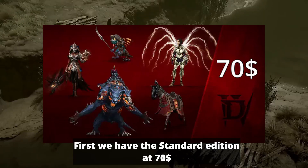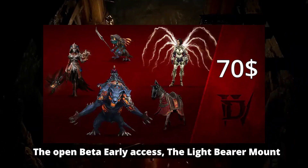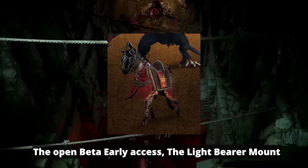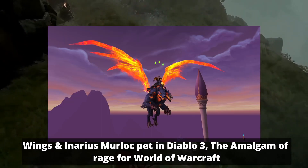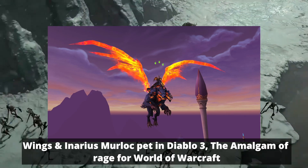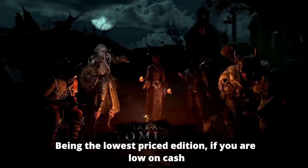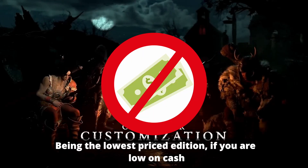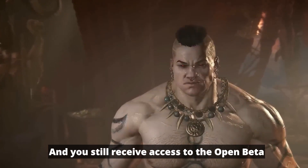First, we have the standard edition at $70. This edition includes the game, the open beta early access, the Light Bearer mount, wings and Inarius murloc pet in Diablo 3, the Amalgam of Rage mount for World of Warcraft, and the Umberwing Darkness set for Diablo Immortal. Being the lowest price edition, if you are low on cash, you should go for this one and you still receive access to the open beta.